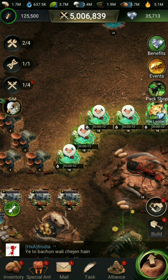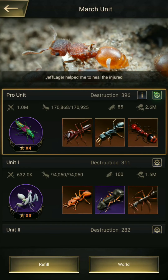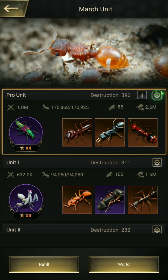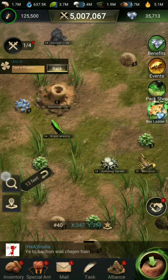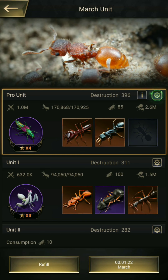So we will heal these troops, and then we will attack without the healer troop and see the result. So we have removed the healer troop and will attack again on the next spider — a level 15 spider — attacking again without the healer troop.